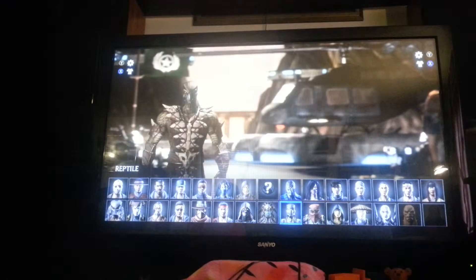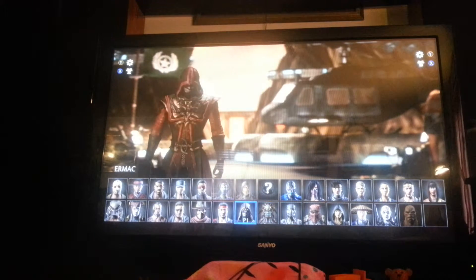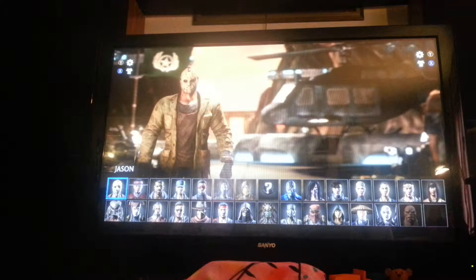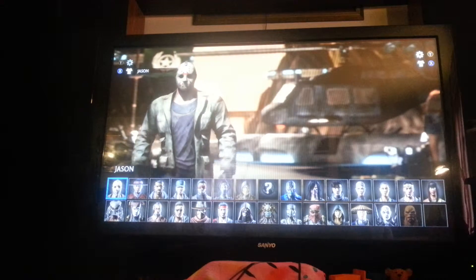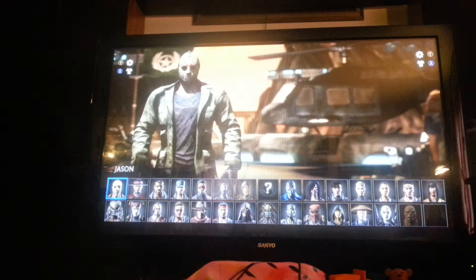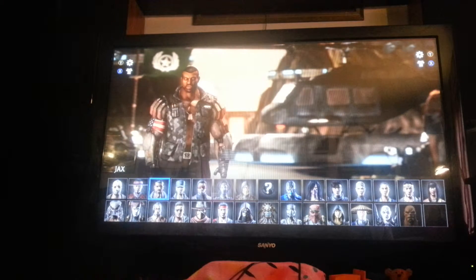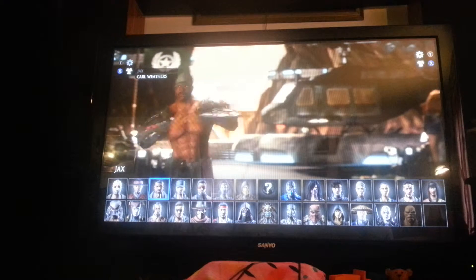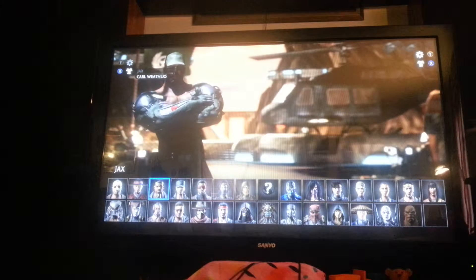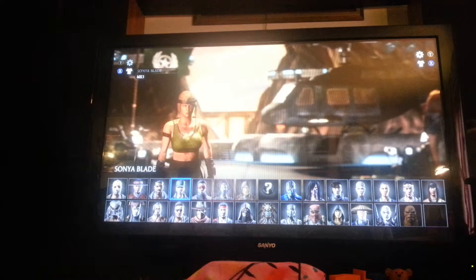I wanted to show you guys what exactly you get with the Kombat Pack. Here's Jason — no extra costumes, but maybe there will be some in the future. With Kalam you don't get anything extra, he's just standing normal. But with Jax you get Carl Weathers as a skin — pretty cool. And Sano Blade comes with Mithi.